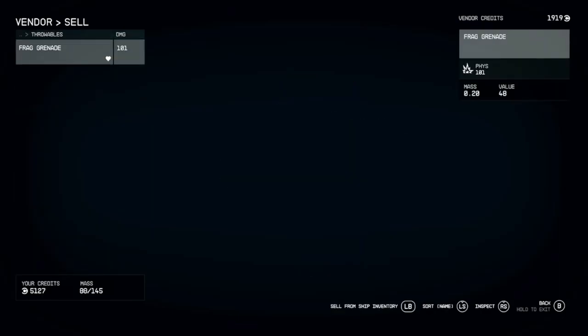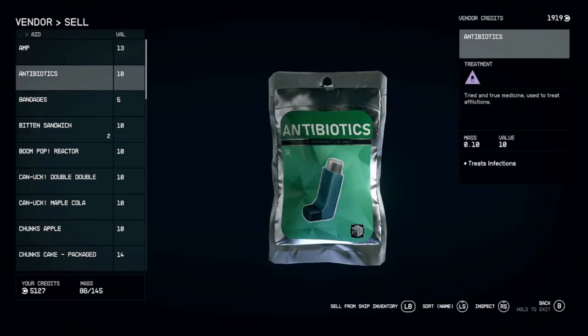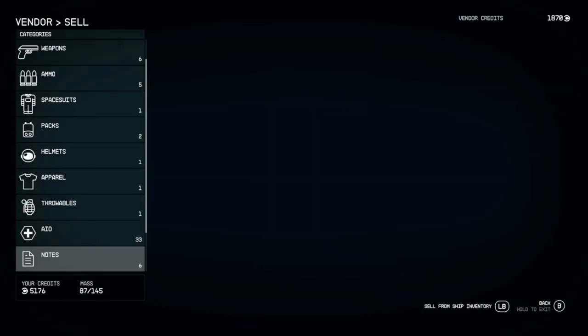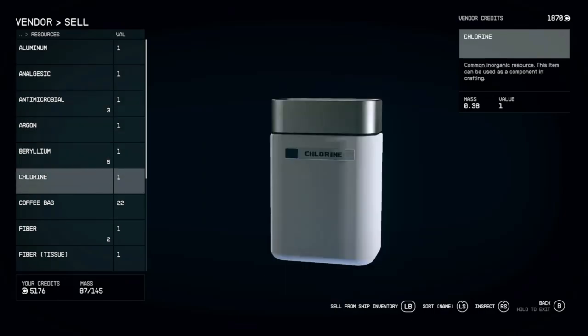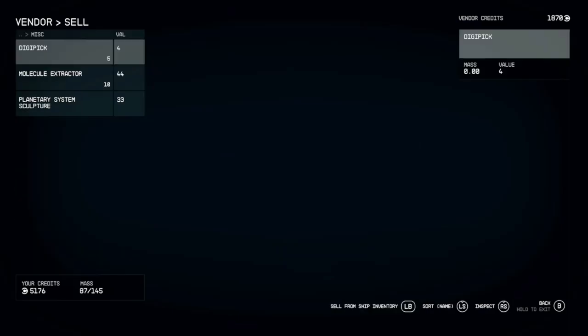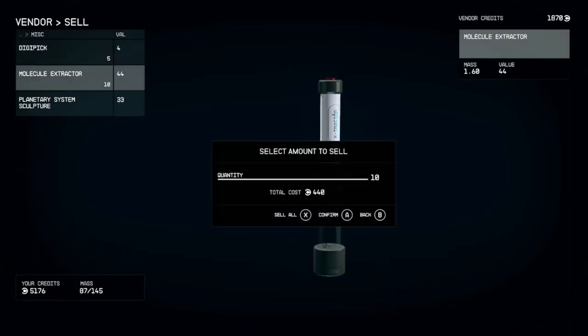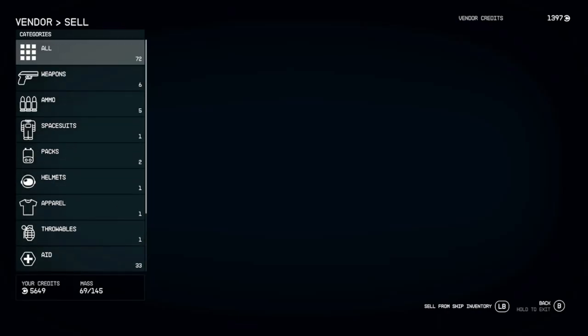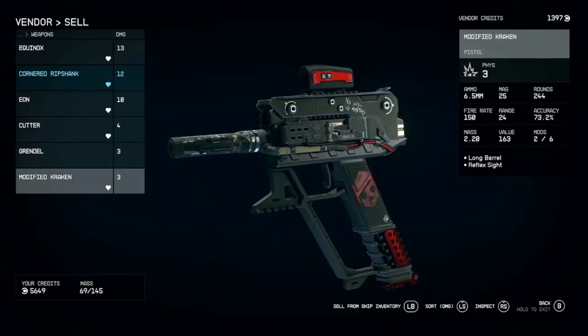I don't think I want to use this one — the mine will literally just hurt me. I have so much aid. I'm not gonna be able to get rid of any of those notes; I'm gonna have to read them. Resources — I definitely don't want to get rid of resources right now because of building. There it is — anything that was worth a lot. Still got 69 out of 145 — that's not bad, that's a decent amount. I need all these weapons because they probably take up a good portion of the mass.